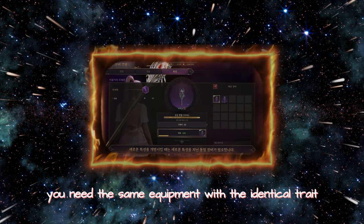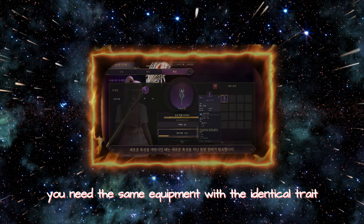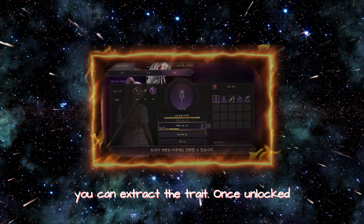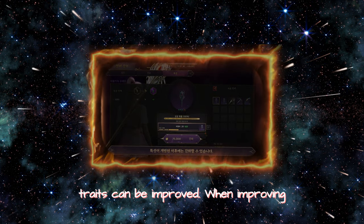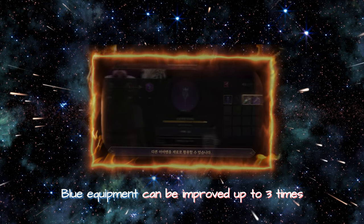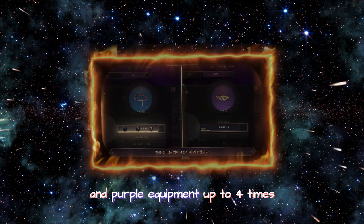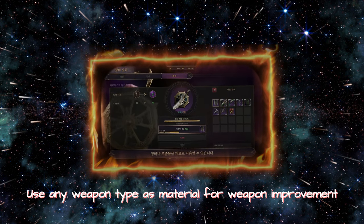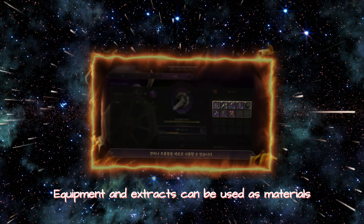When unlocking a new trait, you need the same equipment with the identical trait. If you don't have the equipment, you can extract a trait. Once unlocked, traits can be improved. When improving, unlike trait unlocking, you can use different items as materials. Blue equipment can be improved up to 3 times, and purple equipment up to 4 times. Use any weapon type as material for weapon improvement; equipment and extracts can be used as materials.